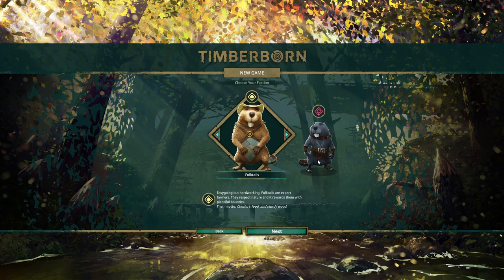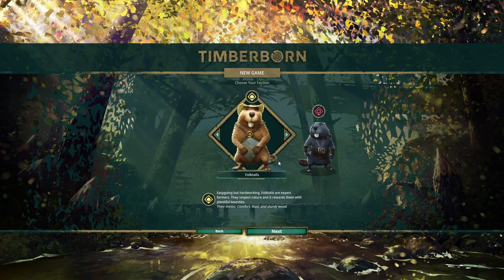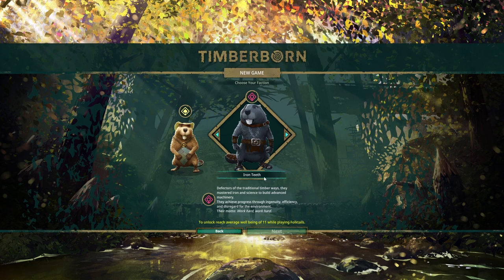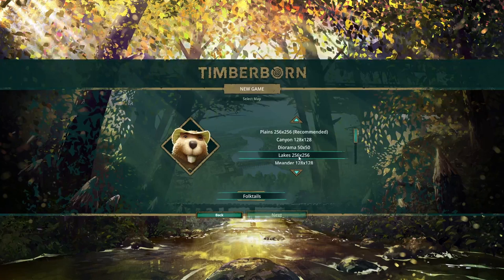We'll go ahead and just jump right in so we can take a look at it. There are currently two factions in the game — we can be the Folk Tales or the Iron Teeth. I can't be the Iron Teeth just yet until we reach an average well-being, so we are going to go ahead and use the Folk Tales.